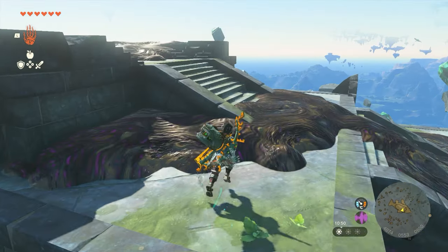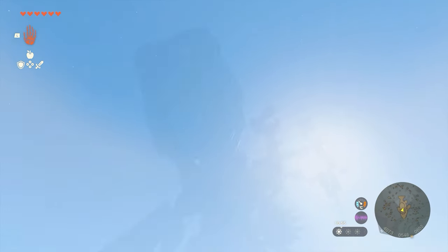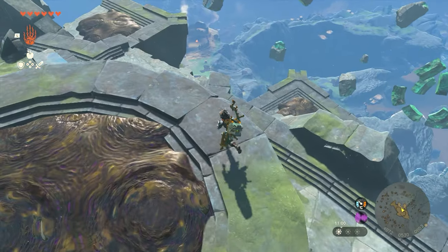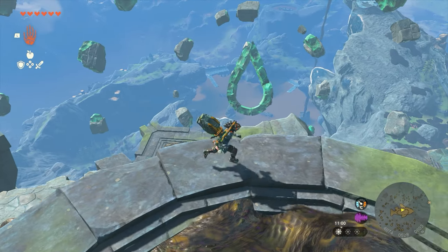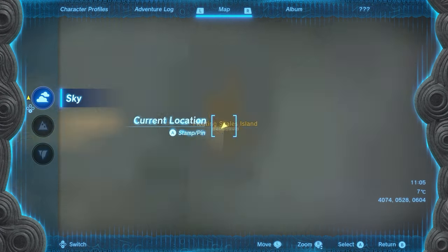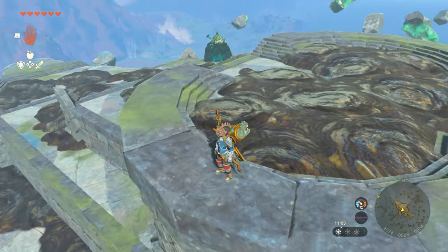Just walk to the end of the fish on the tail, look down to your left there and you'll see it. Now in order to get the droplet, all you have to do is come up to the center point of the island, look off to the side and you will see a collection of rocks in the air that have got like a blue tint to them.